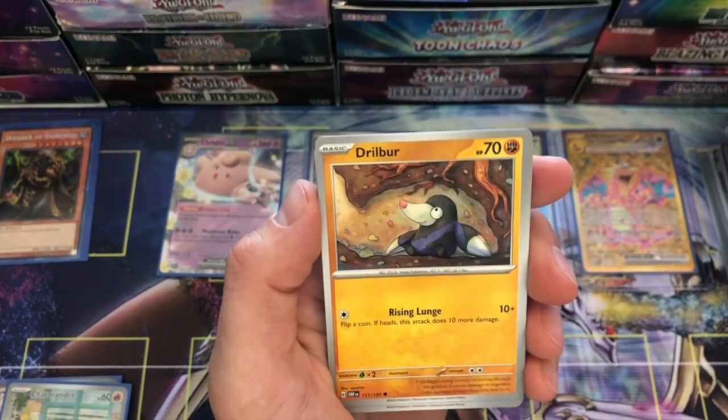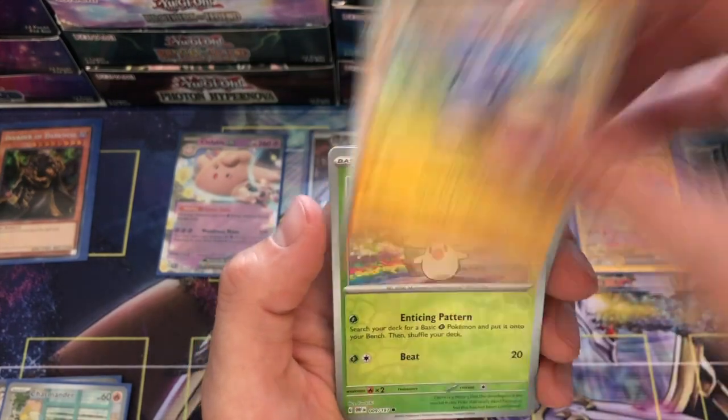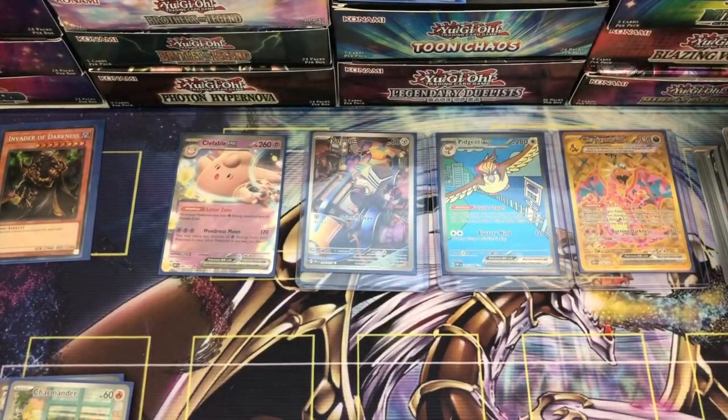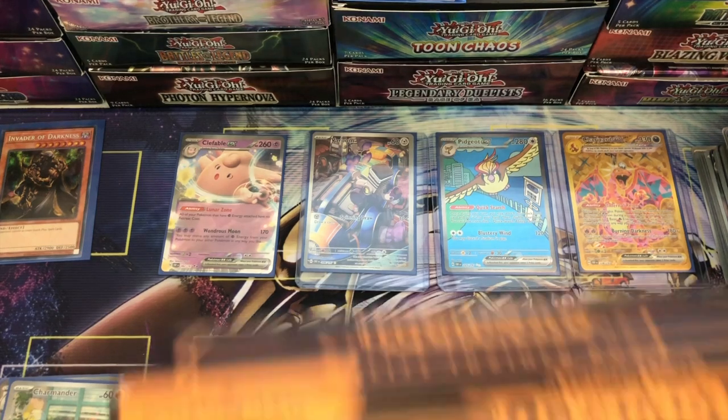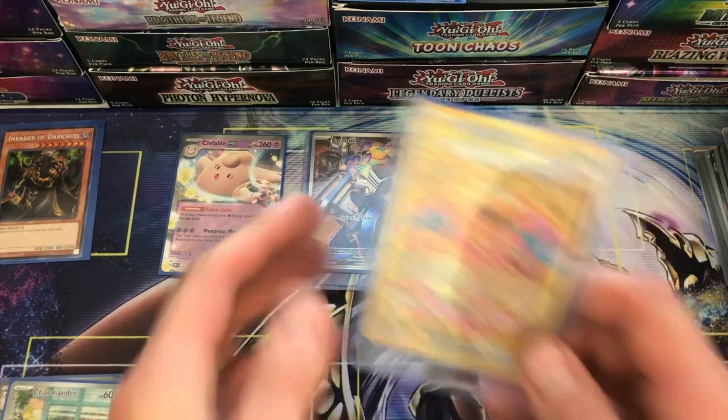Here we go — last pack! Drillbur, Coach. This has just been crazy, crazy, crazy. Fungus, Smoliv — and a Dark Rye. Alright guys — wow, that Elite Trainer Box. Gotta go with it being worth it. There are just too many pulls in this box not to feel like you get your money's worth. Especially if you get a Charizard — I mean, come on — I got the Gold Charizard ex! I can't believe it. Unbelievable.